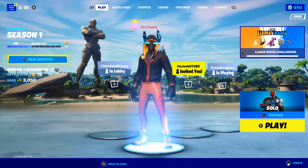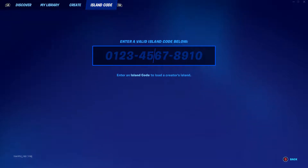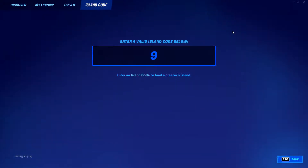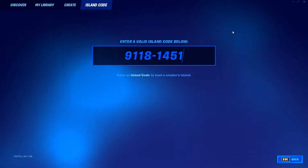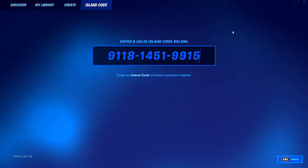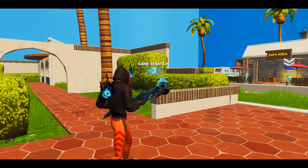Anyway guys, let's get over to the tutorial. The first thing you'll want to do is go on to the game modes and go onto the island code and type in the numbers 9 1 1 8 1 4 5 1 9 9 1 5. Go into a private game — make sure it is a private game, otherwise it's not going to work guys — and just press play.